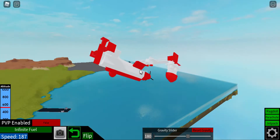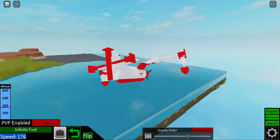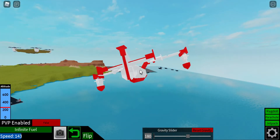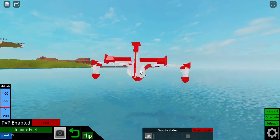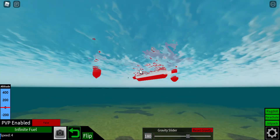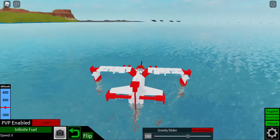Let's go ahead and land in the water. Keep in mind that this thing does have working flaps. It wasn't actually that hard to do, but flaps usually don't work in this game. Okay, there we go. Perfect.